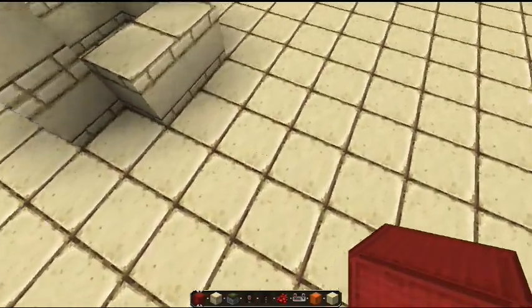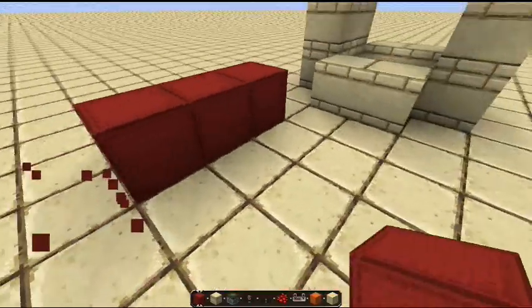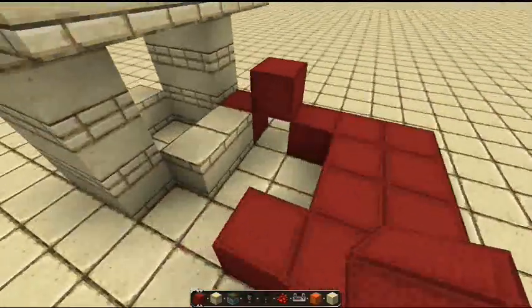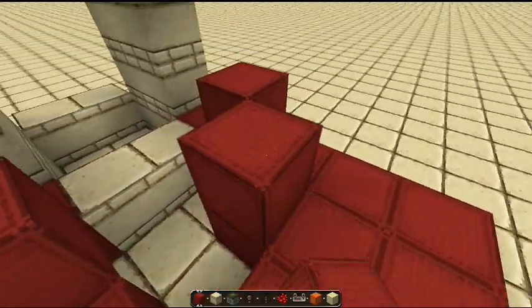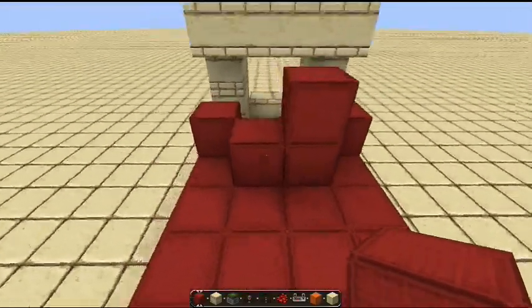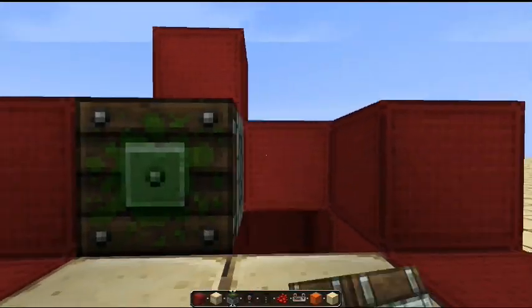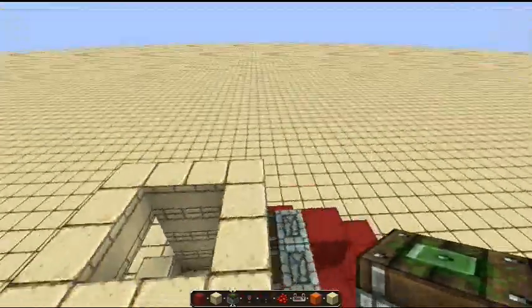Then you need to put down your base on which all the redstone is going to be placed. Make this sort of half-crook shape there, and then an L-shape here. That is how you're going to power everything. Then you put the pistons in — you can put them in now or afterwards. Your four pistons are there, then two facing up there.